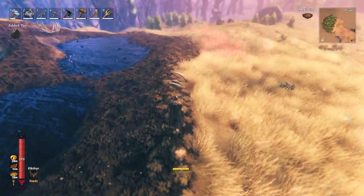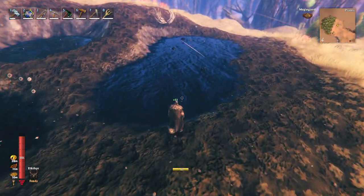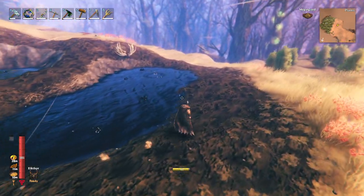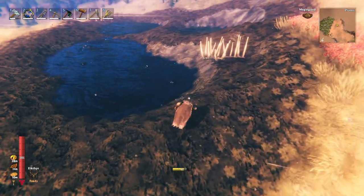After we kill off all the guardian growths, we can pick up all the tar that is around the edge of these pools. We don't want to go into the pools because we will take damage and get slowed.